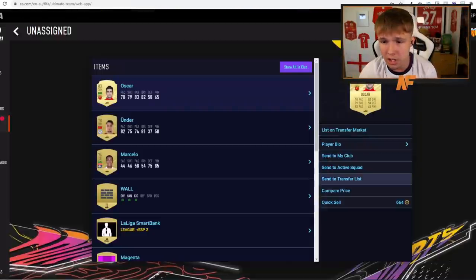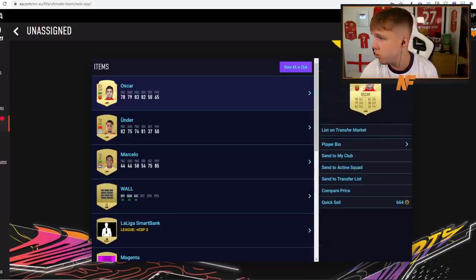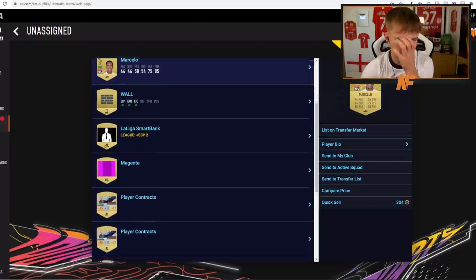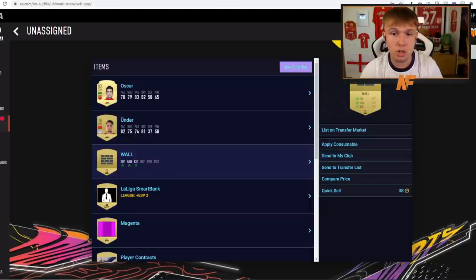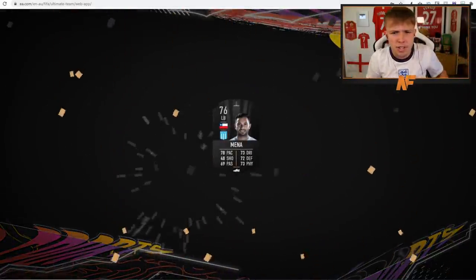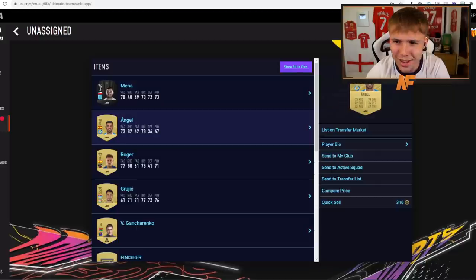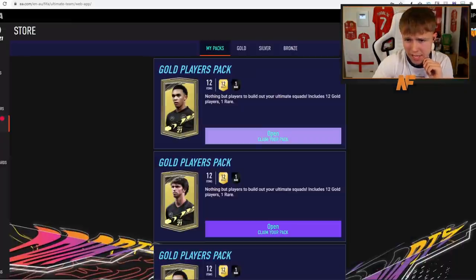Our first pack of FIFA 21 — that's not a bad start. Oscar's actually a decent-looking card: 78 pace, 82 dribbling, 79 shooting. We've got Ünder, a Premier League player, and Marcelo. We'll store everything for now. Second gold pack — is that a CONMEBOL card? We've got a Liverpool player, then Ángel and Roger, two Spanish La Liga strikers. Not much else, so we'll store it all.